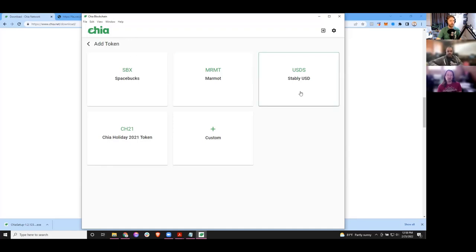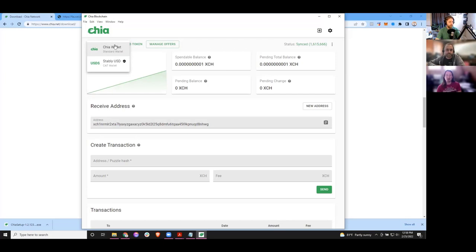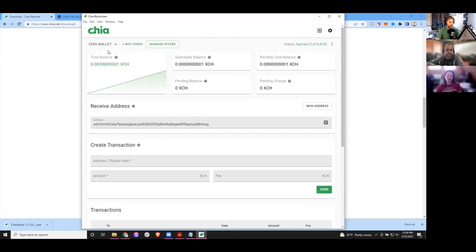Let's go ahead and say yes to Stably. Dan's got some Space Bucks he can send, so we'll add that via custom. We've added the token — now it's under the Chia wallet area. We have a USDS ticker for Stably. We don't have any Stably yet. While we were talking, we got our Chia from the faucet. It's a very, very small amount — I think that's one mojo, or how much the faucet gives. We have enough that we could do something, we could transmit these around.